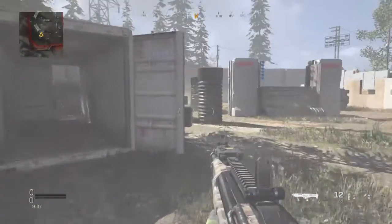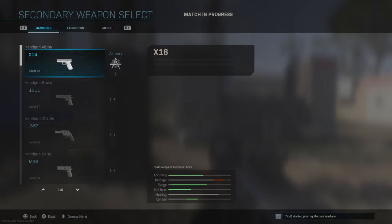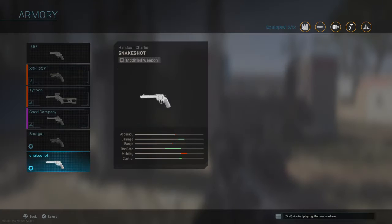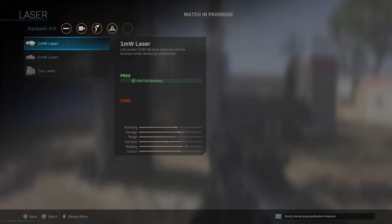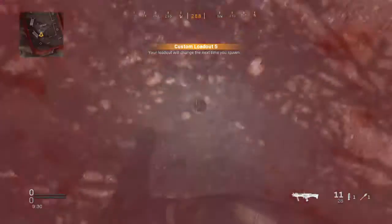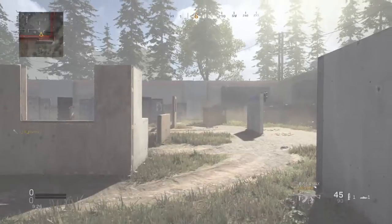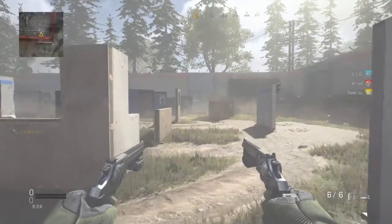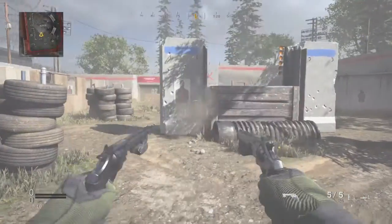And then you look at other people's streams, and it literally looks like the 357. I'm going to get the 357 class very quick. The 357 is supposed to look like this — see how the hitbox is very, very small? Well, the hitbox should be like that on the R9 too.